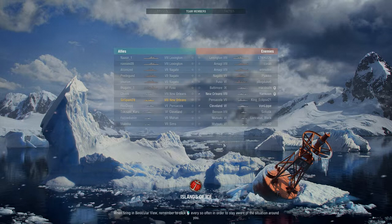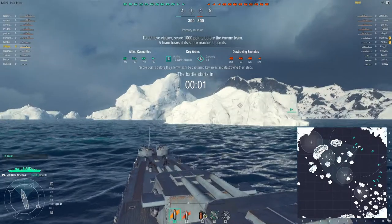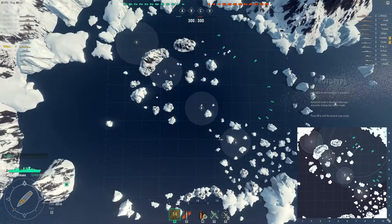Ladies and gentlemen, boys and girls, SirSpam28 here bringing you some more World of Warships closed beta action. Jumping into our tier 8 US heavy cruiser, New Orleans — I unlocked this just a couple of days ago and I've been having a really good time in it. Cruisers are my style anyway. The US cruisers in particular, with good guns, good AA, good secondary. You can take the torpedoes on the Japanese cruisers and keep them — just kidding, I still like the Japanese cruisers as well, but US cruisers are more my style.